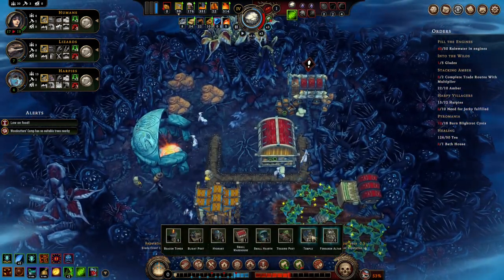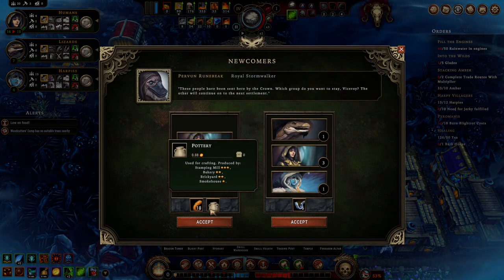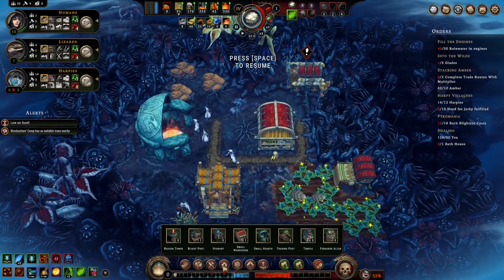Forsaken altar time — it's a good time. We can bring in tools; we'll get more people if we do that. I like that — more tools, more people.